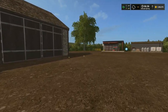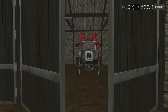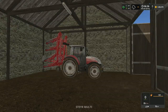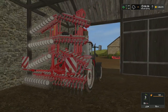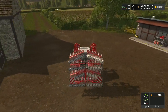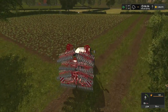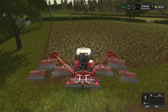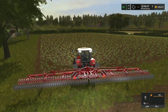So let's jump in here and open it up. We ended up going with the Steyr Multi 4115 - 115 horsepower. It's a good-looking tractor, I have to say. I'm going to get in here and get this unfolded. This thing just looks good when it unfolds, there's something about it I love.